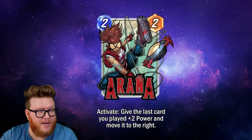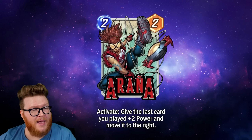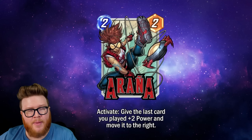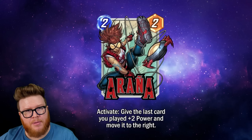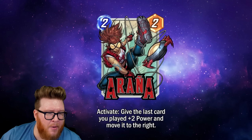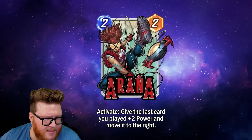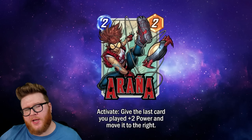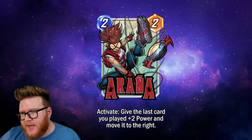I've seen other people speculating that maybe Activate isn't a button press — maybe you have to play a card on top of this card in order to activate it. Like if you play Araña left, you have to play another card left to trigger her. That could be another explanation — maybe it has a trigger we're not expecting and it's not as simple as a button press.